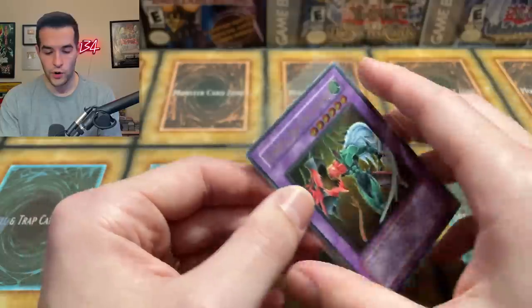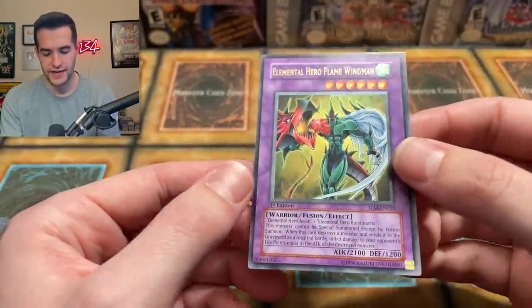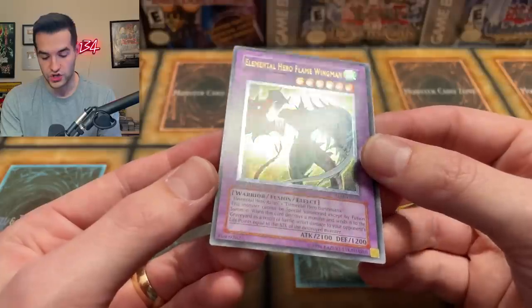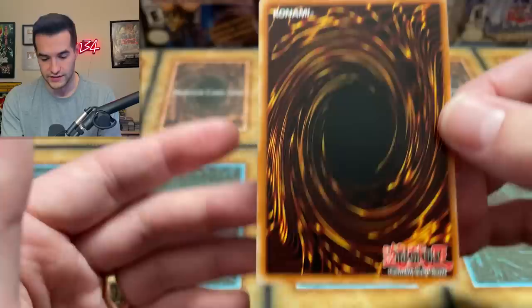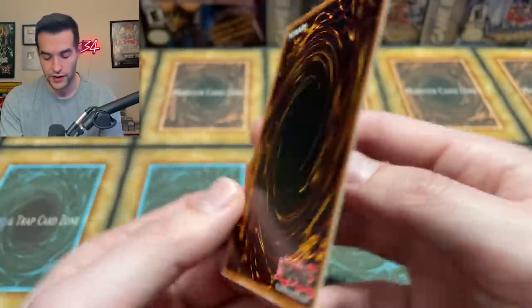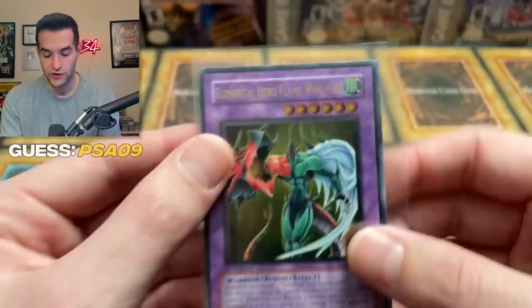Now we have Elemental Hero Flame Wingman. We've never graded a 10 — we graded a nine. I also had a 10 at one point that I bought. This thing is definitely off-centered but it was super clean. The front looks good. The back looks amazing — super solid. It's always the top left corner. Corners look pretty good. I think this is going to get a nine based on centering, but it is pretty off-centered. There's a chance they give it an eight, but I'm going to be positive. Let's go with a nine.